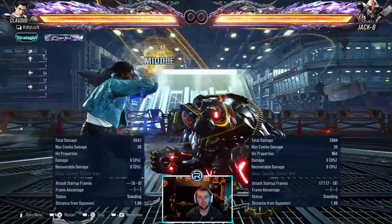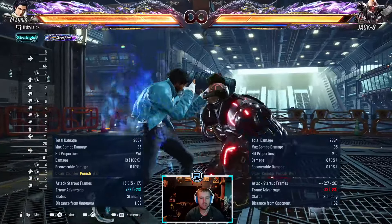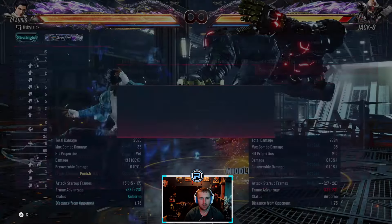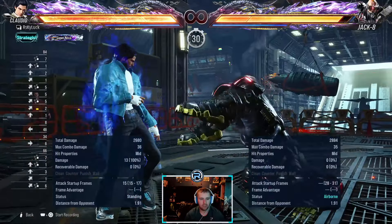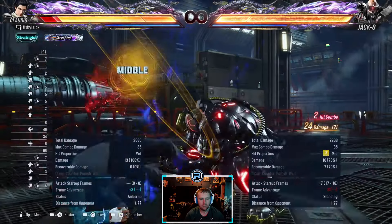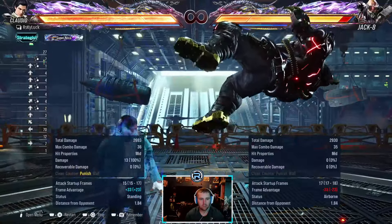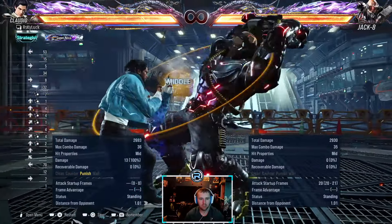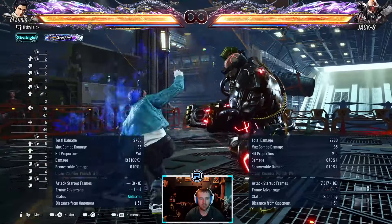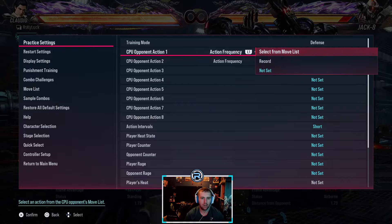You can option-select this — it's minus 16 and it ends in a low. After the second hit just hop kick and you'll get a launch. Yeah, so after the second hit you can option-select that.